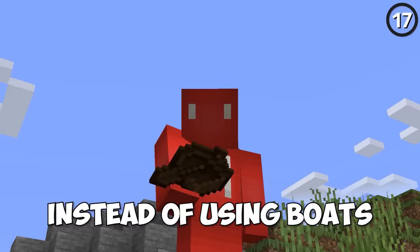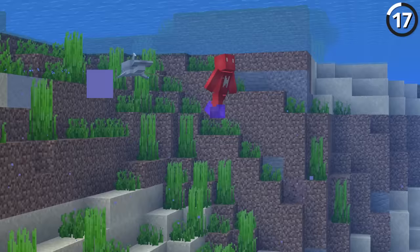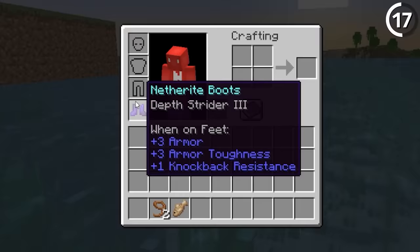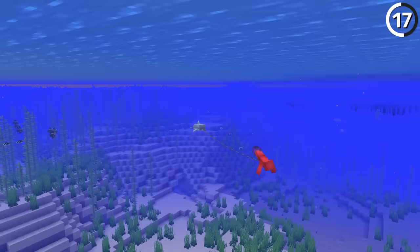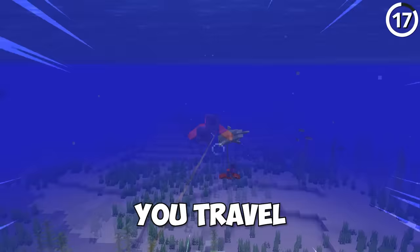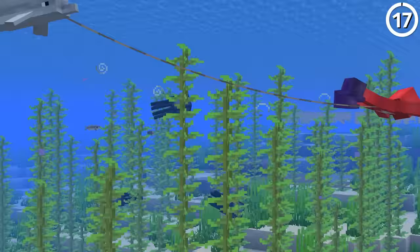Instead of using boats, why not use dolphins? Crazy as it sounds, if you get a dolphin on a lead, you can enjoy the dolphin's grace buff for however long your journey is. And to get even more out of this trick, try wearing Depth Strider III boots for that extra speed across the seven seas. With just those two things, you can travel over 36 blocks per second — that's two chunks every second. That's some serious speed.